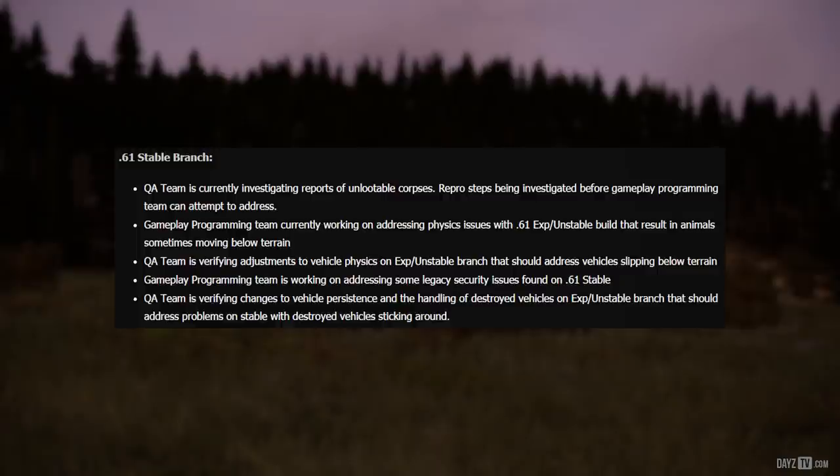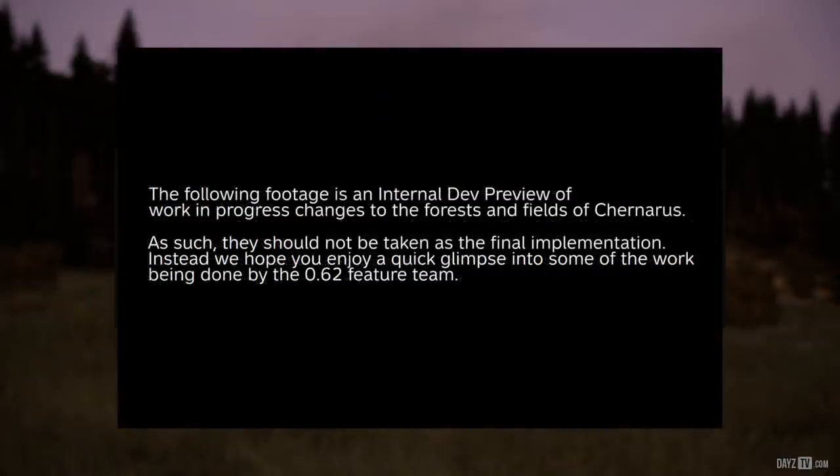The gameplay programming team is working on addressing some legacy security issues found on .61 stable — say bye-bye hackers. The QA team is verifying changes to vehicle persistence and the handling of destroyed vehicles on experimental unstable branch that should address problems on stable with destroyed vehicles sticking around.